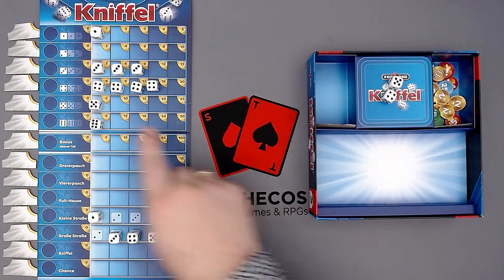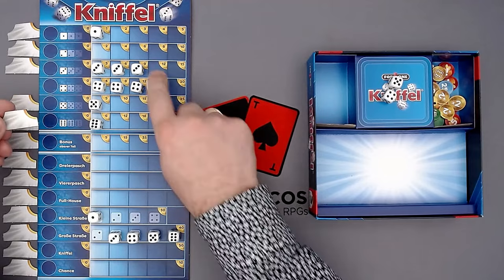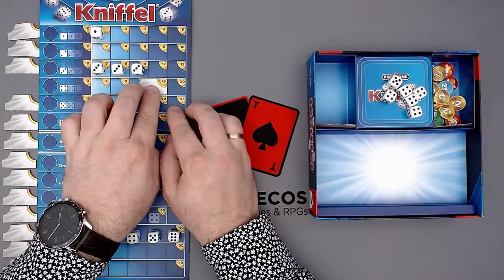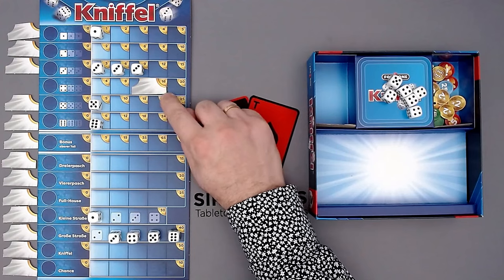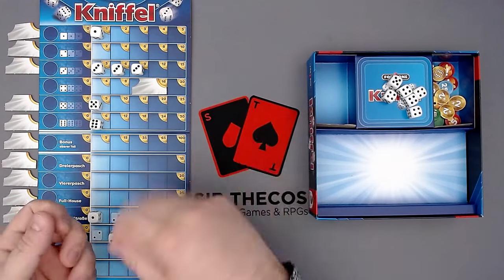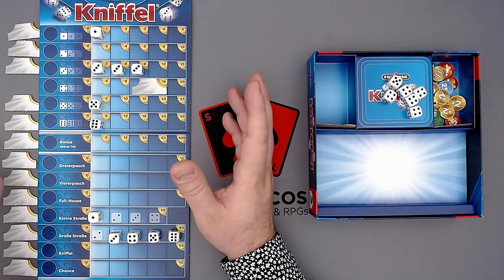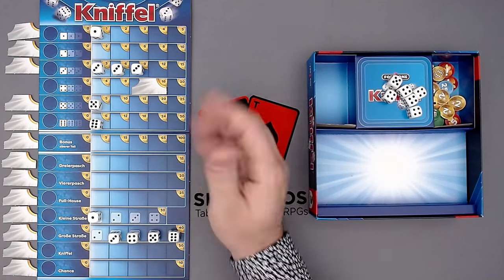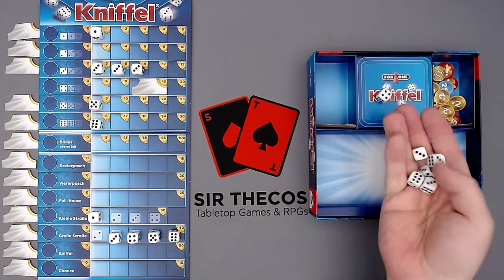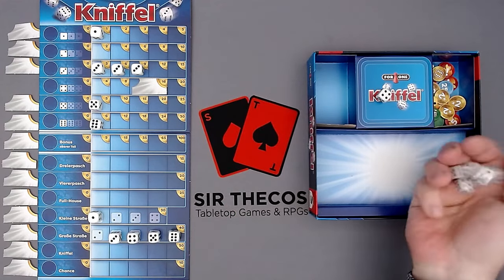I'll score the fours. I managed to get until there, so I take all of these back into the supply and put the marker here — I reached 16 points. I first thought these would be roll-and-write games with a sheet of paper, but it's a great idea to incorporate all of that into the board because you don't need any sheets of paper. Now for the next round I'll have to score something, so let's hope for a few threes or a two.